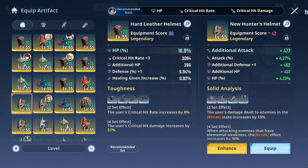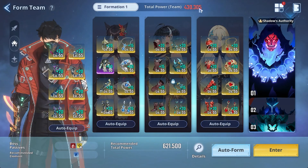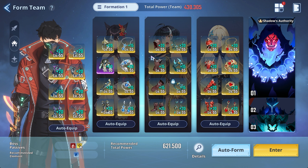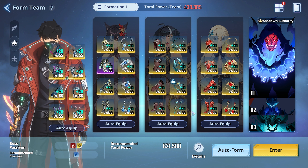For your artifact choices on your breaker, you don't have to run the Toughness set. You can use the Solid Analysis set, which would actually be more ideal because it provides a higher break amount depending on elemental weakness. I just have the Toughness set on Ji Woo because changing it costs too much gold. I also want Execution on her. You don't want to go with something like Berserker since Ji Woo does shield, meaning she might not get that damage off.